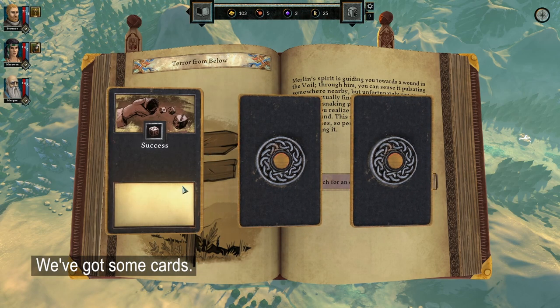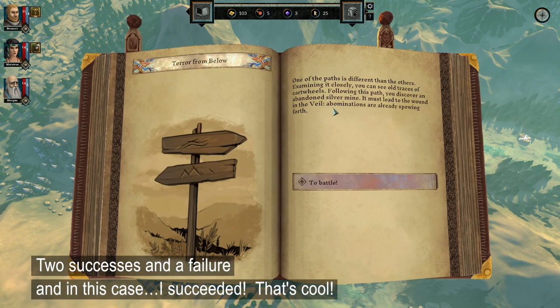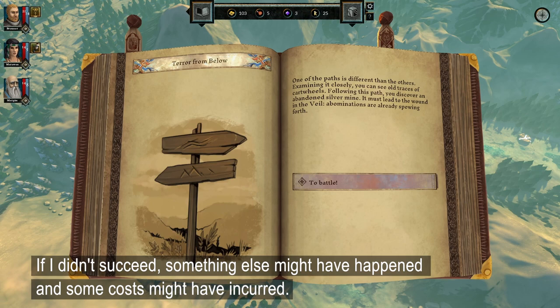Got some cards — two successes and a failure. And in this case, I succeeded. Which means that I did find the entrance, and now I can move on to actually fighting. If I didn't succeed, something else might have happened, and some costs might have incurred.